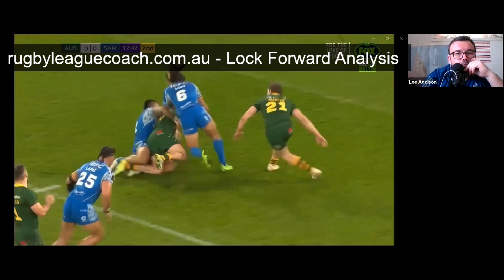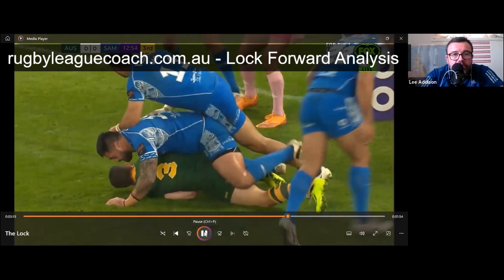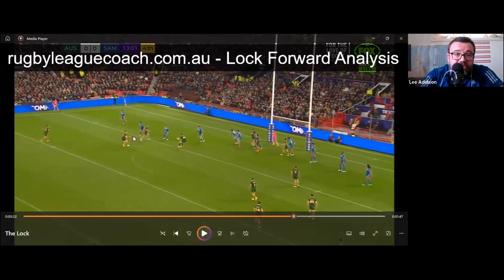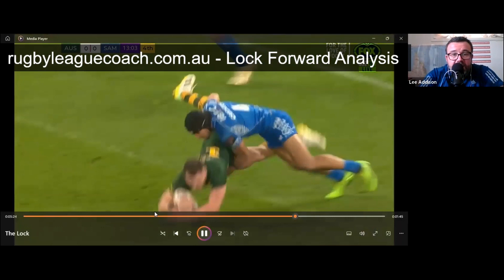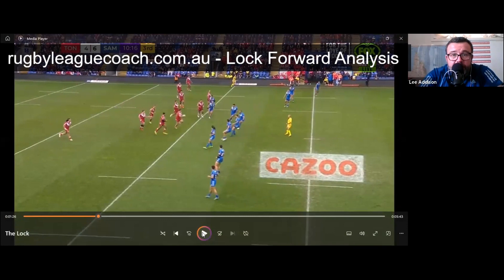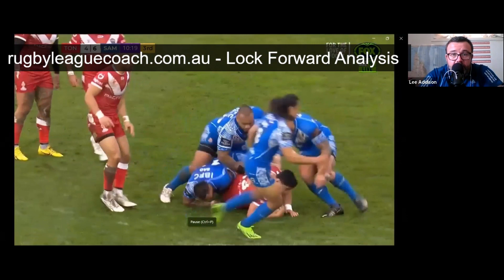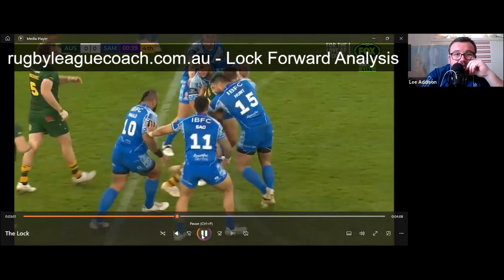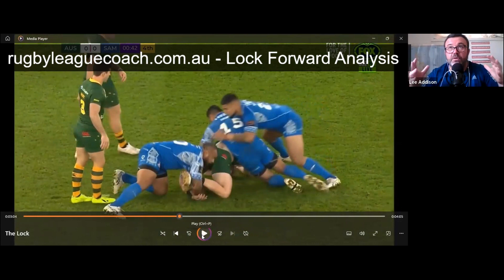Here he comes as an extra pair of hands — he's always a threat. Compare that to Taumololo, who is predictable: you know he's going to run the football and three people come in on him. When Yow carries, because of his options around the ruck, he gets people away from him — initial contact is always two people. That's a key difference, and it aligns with the outcomes: Yow is a premiership-winning and World Cup-winning lock, while Taumololo finished lower down in each competition.